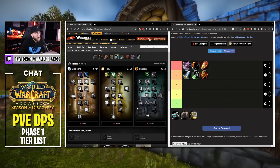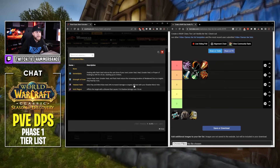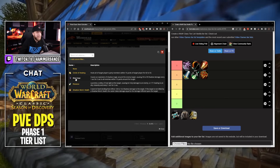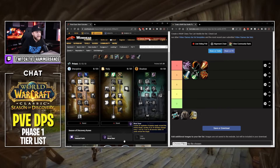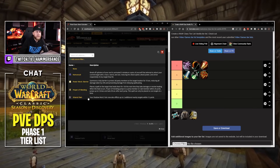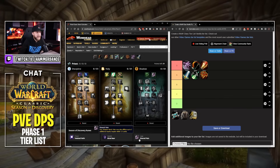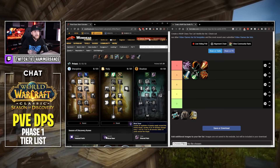Next up is Priest. For the chest glyph, we're going with Twisted Faith over Void Plague — Mind Flay and Mind Blast deal 20% increased damage to targets afflicted with Shadow Word: Pain. For Hands, we take Mind Sear: causes an explosion of shadow magic around the target dealing 35-39 shadow damage every second for 5 seconds to all enemies within 10 yards. For Legs, we take Shared Pain — Shadow Word: Pain now afflicts up to two additional nearby targets within 15 yards, giving a nice shadow cleave. This plays beautifully with Twisted Faith: you put Shadow Word: Pain on a target, it hits three targets, then Mind Flay and Mind Blast deal 20% more damage.